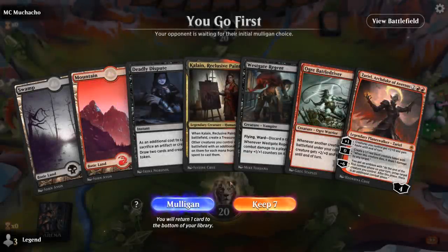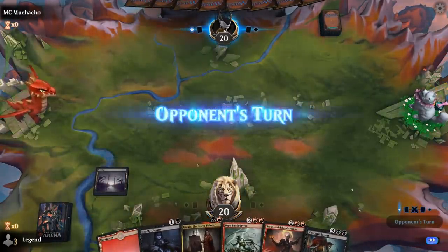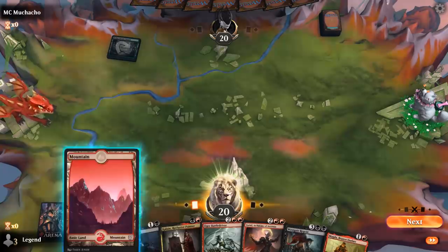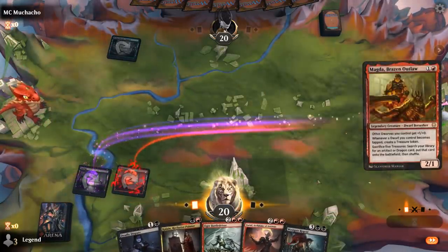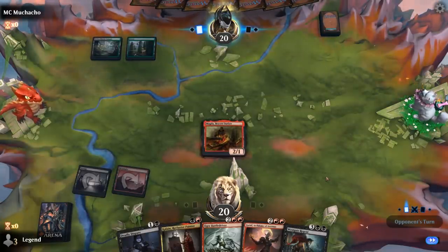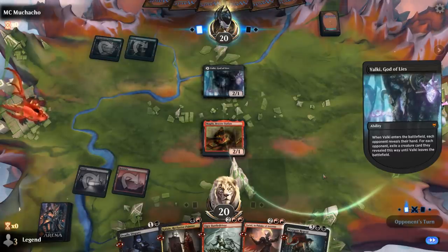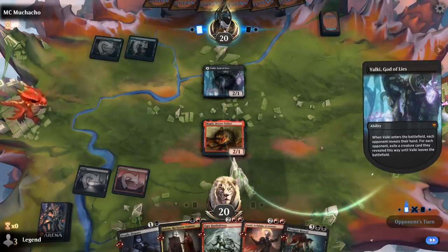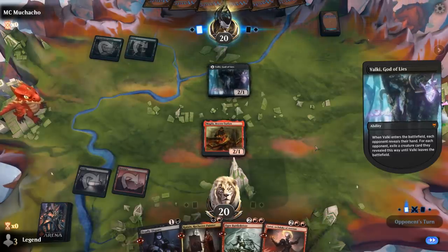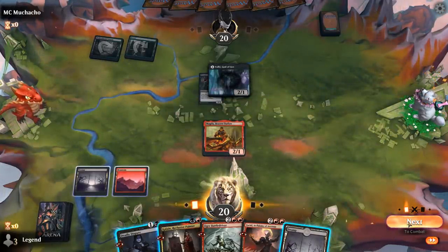We're on the play with a promising hand — if we can hit our land drops we can curve one of our haste enablers into a Westgate Regent. Between Kalein and Deadly Dispute we should be able to generate enough treasure to get that going. Magda's also tempting — we'll go with Magda first and hope she can connect. Valki's going to have a look — can steal my Westgate Regent. Eventually we can maybe sacrifice a Devil token to finish off Valki. Regent is gone.